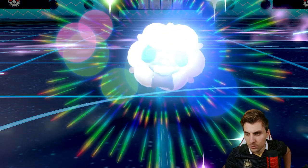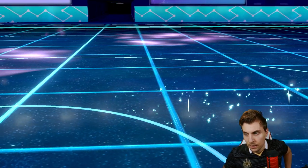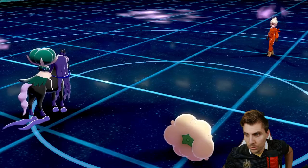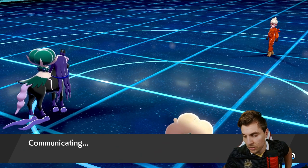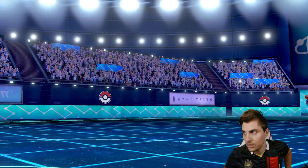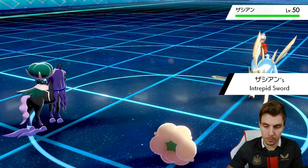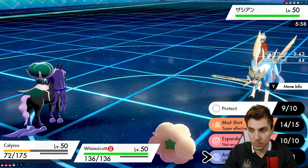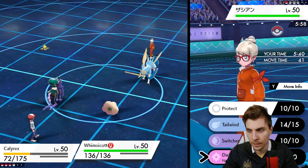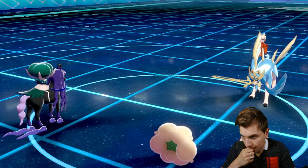Dazzling Gleam — Moonblast would have worked anyway but we get the Grimmsnarl boost. We can wrap this one up. There's probably Zacian in the back, so not going the Coalossal route. When playing Calyrex teams, keeping Whimsicott in the back is always worth it, because once you lose Indeedee's redirection your opponent will try to set up speed control. So you always have that option with Whimsicott. Battle cancelled — we pick up a victory! Let's jump straight into Game 2.